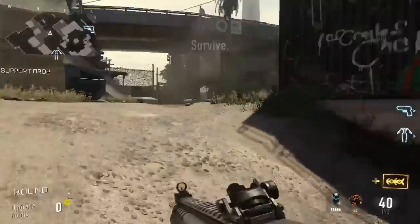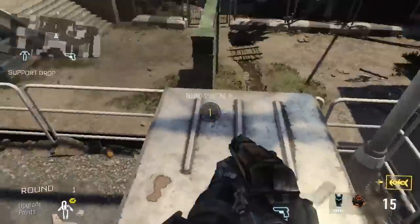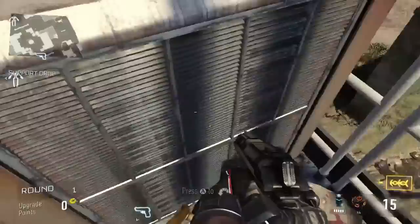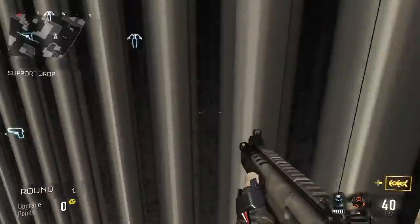What you want to do is come up here and hop up on top of this thing. Make sure you have exo hover. If you're going to use the heavy exo, make sure you wait till round three or whatever. You want to double jump onto this little barrier.